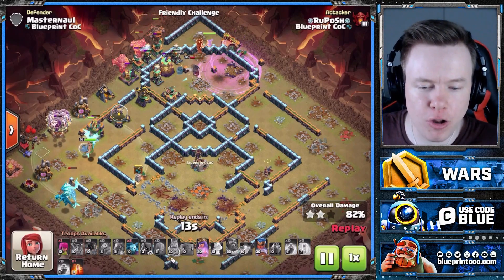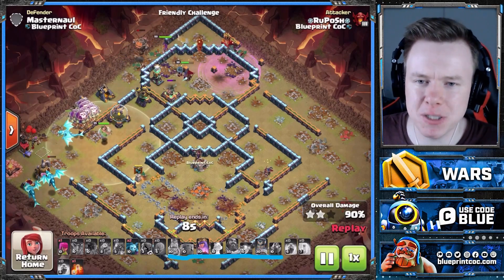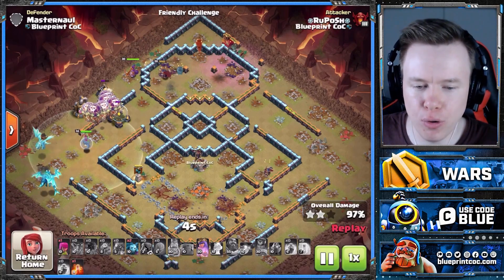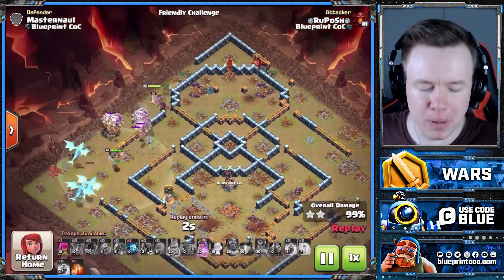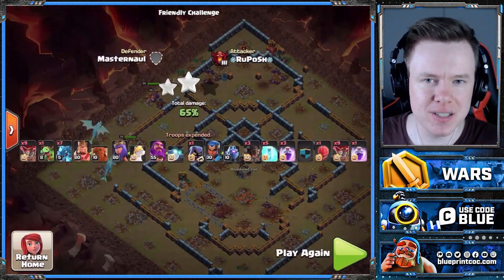We have our RC and the Queen on the top side. It probably wasn't smart to put them straight into the toughest part of the base, but we've still got a bunch of spells and all the E-Dragons on the bottom. This is the best pet combo — doesn't really matter what army it is at Town Hall 14. Completely wrecked. That's how you take down a ring base. Don't bring the Blimp — bring the Slammer.